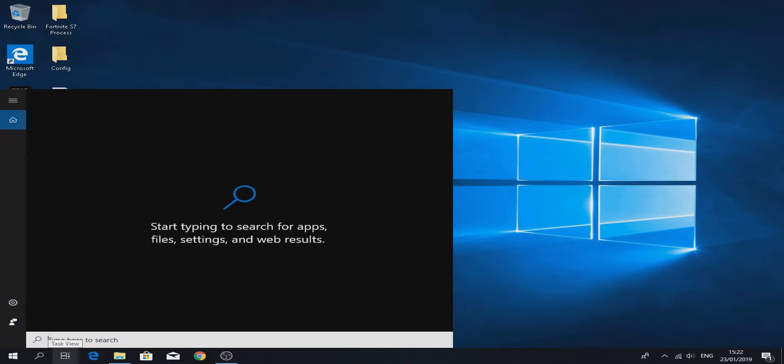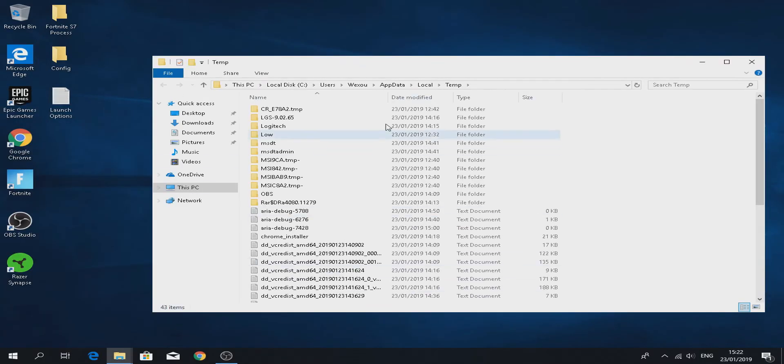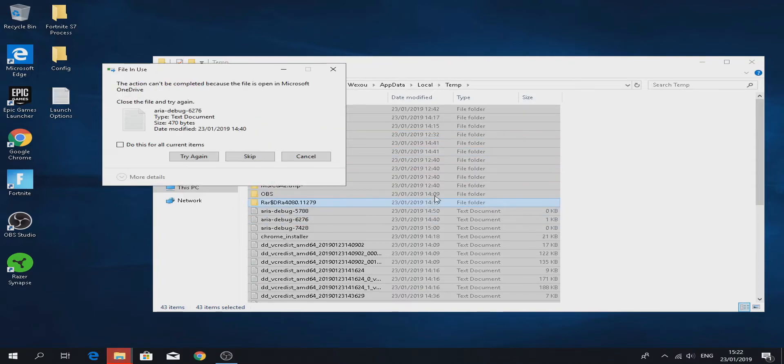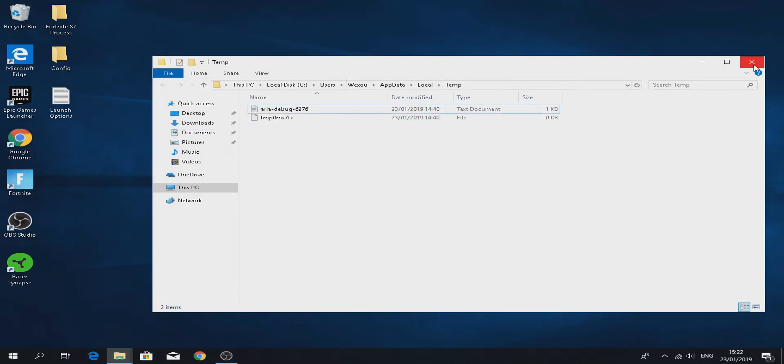Next step: go to the search bar and type %temp. Once you're here, press Ctrl+A and Ctrl+D. You will see a pop-up — check it and then continue. Just get rid of all the temporary files, because they can slow down your PC.